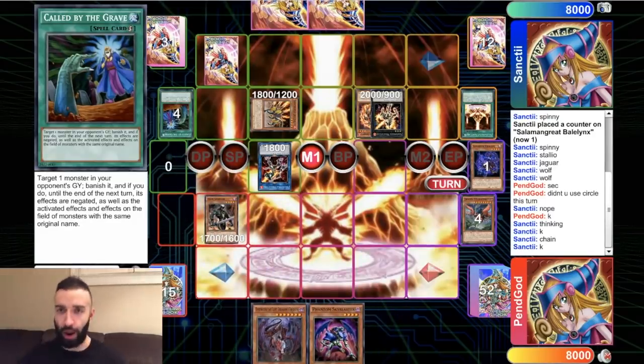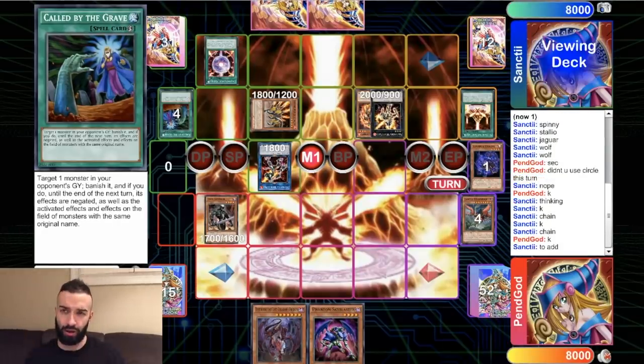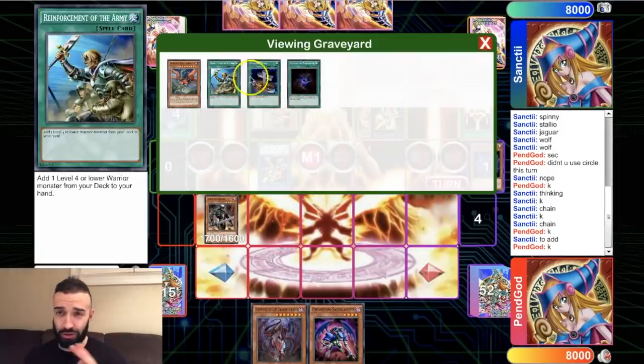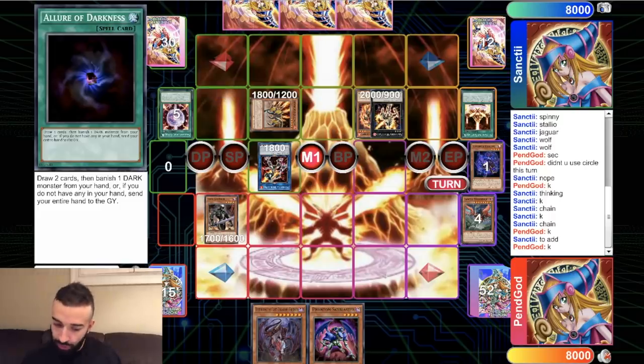Greffer, Thunderbird — Greffer pops the back row. Thunderbird's summoning condition activates and it discards itself. So Greffer pops that back row — three interruptions gone. It wasn't even an interruption that time, but who cares? Just like that we got rid of three interruptions. Thunderbird, Dragon, Allure — boom, three gone.